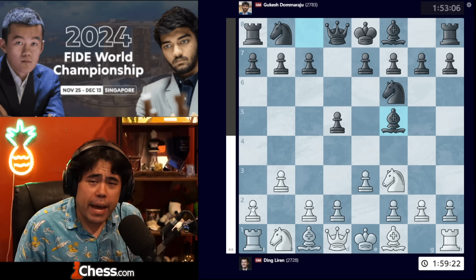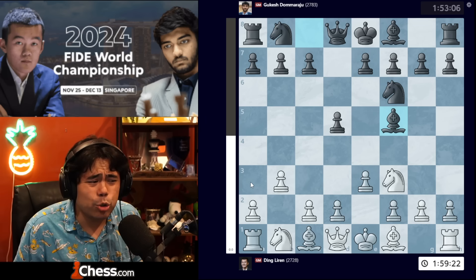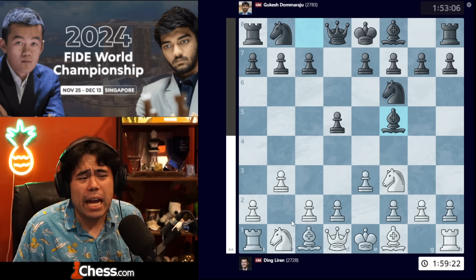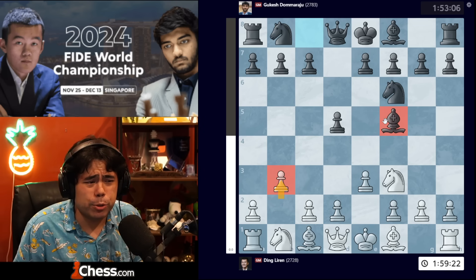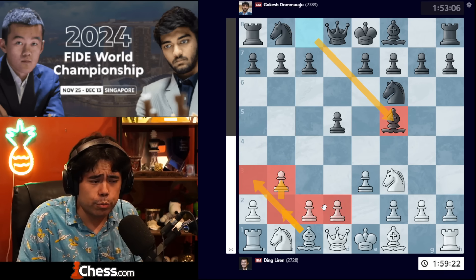All the way back in 2022, one of Ding's seconds, Richard Rapport, had played this, so this is not some new idea with bishop a3. Frankly, I would argue that after b3, bishop f5, no matter what you do — bishop a3, bishop b2, etc. — black has a very comfortable position.